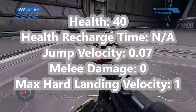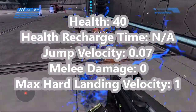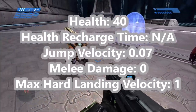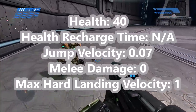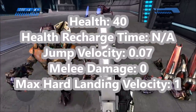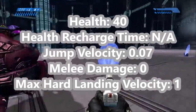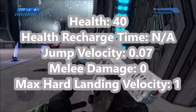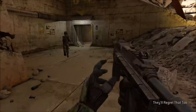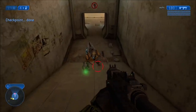In Halo 1, Grunts have 40 points of health. Their health does not recharge if you damage them. They can only jump at a velocity of 0.07 meters per second, they don't have any melee damage at all, and they die after falling at a velocity of 1 meter per second. So they die pretty easily, even from falls.